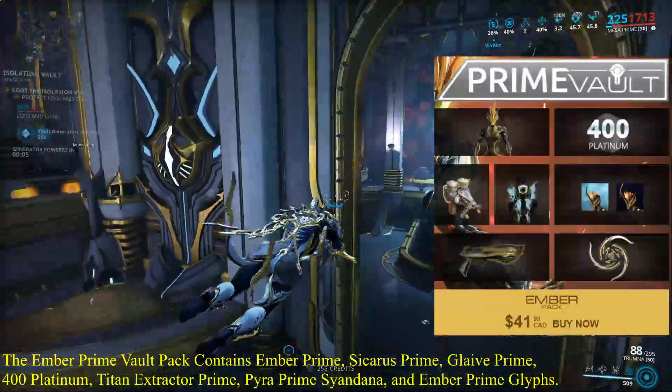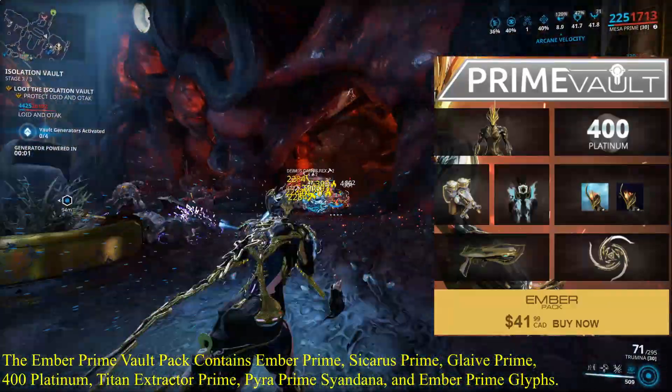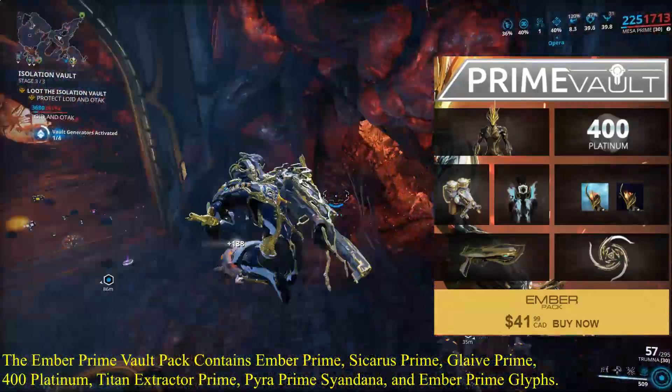The Ember Prime Vault Pack contains Ember Prime, Zikaris Prime, Glaive Prime, Vorder Platinum, Titan Extractor Prime, Pyro Prime Sindana, and Ember Prime Glyphs.